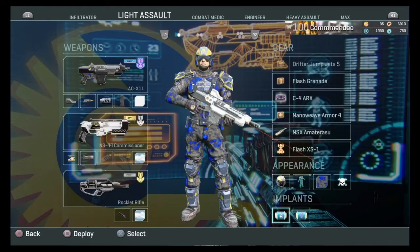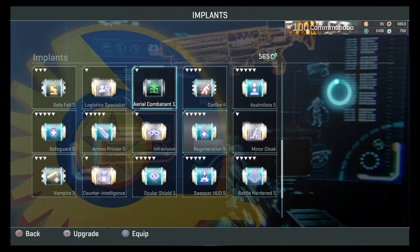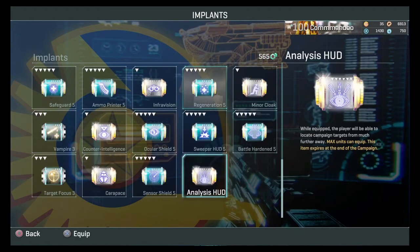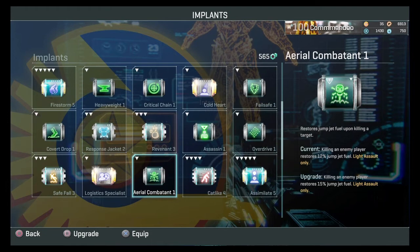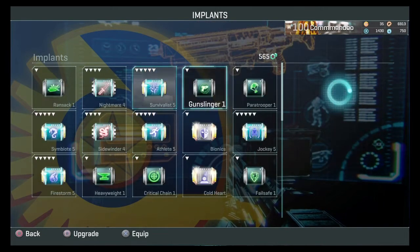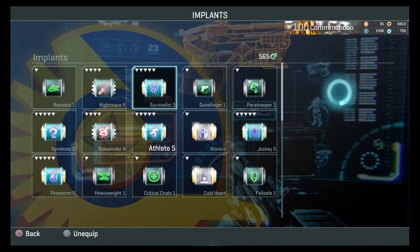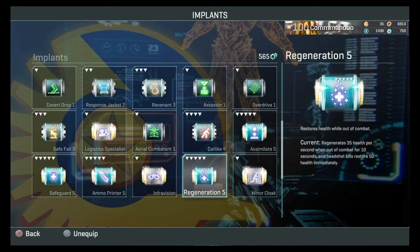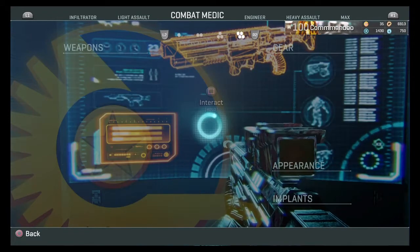Light assault: aerial combatant I don't use, and I don't use paratroop either. Generally for light assault you want survivalist and regeneration — that's what you want to use.